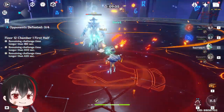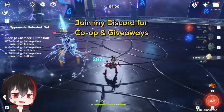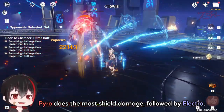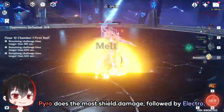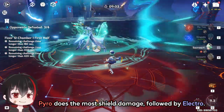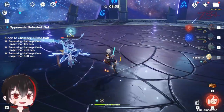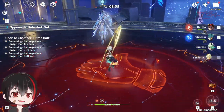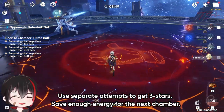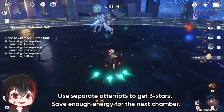His health goes away pretty quickly, but the annoying part is his shield. Pyro does the most damage to this shield followed by Electro attacks. After he gets his shield, the Herald will always do an AoE slam that will steal your stamina — dash or burst when he slams down to avoid this attack. Keep using Pyro and Electro until the shield goes away. You can also infuse an Anemo burst with Pyro to do some extra damage. If you want to get 3 stars, do separate attempts; on a team that's doing all 3 chambers, take your time and use your skills to get enough energy particles to fill up before the next chamber starts.